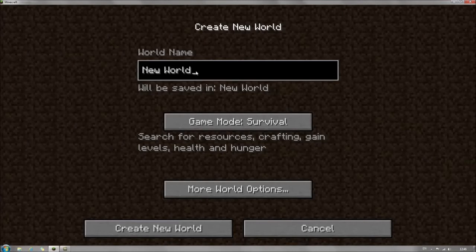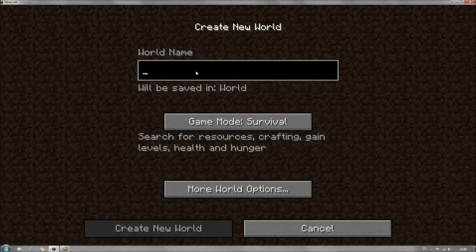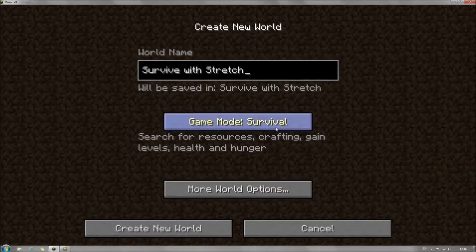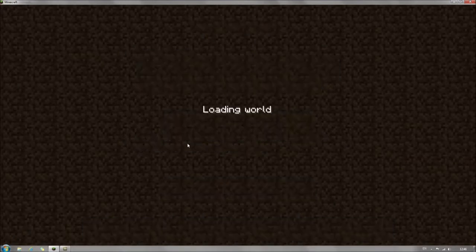Hi, this is Stretch. Welcome to a new playthrough we're going to do today in Minecraft. It's going to be a single-player playthrough. Since 1.5 is now out I thought let's try it again — we'll call this Survival Stretch, I think. Game mode: Survival. More options — that's okay. Create World.